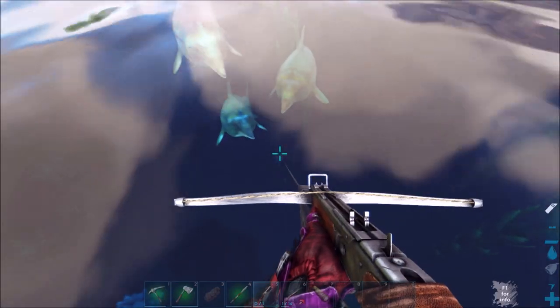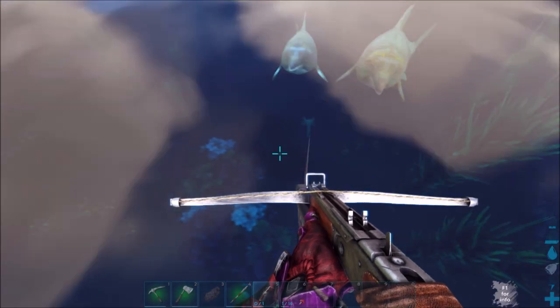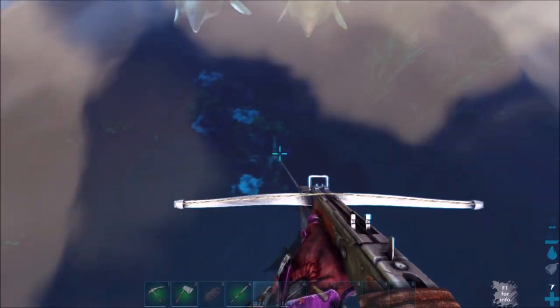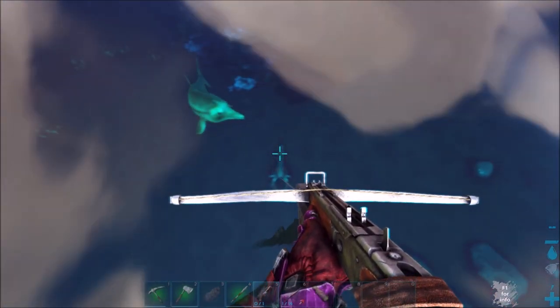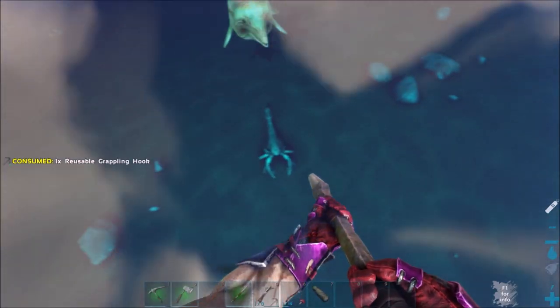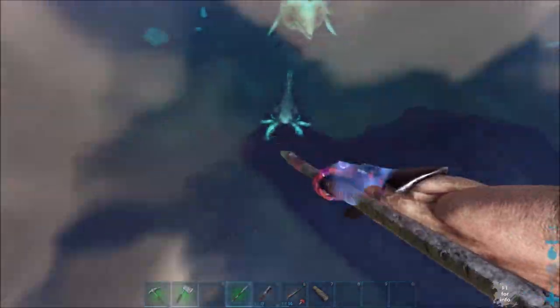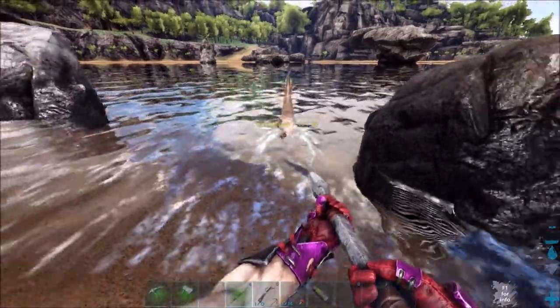Make sure these things don't get too close to you, because when they attack you, your torpidity will go up very fast and you will most likely die. They're pretty fast too. So just keep them at a good range, and once you're close to the shore they'll be aggroed on you. Just keep them at a good distance — they'll come out of the water too, which is good.